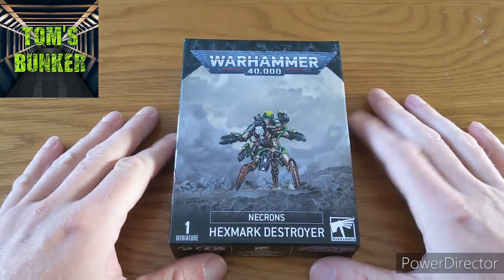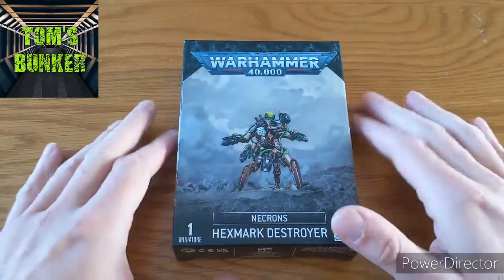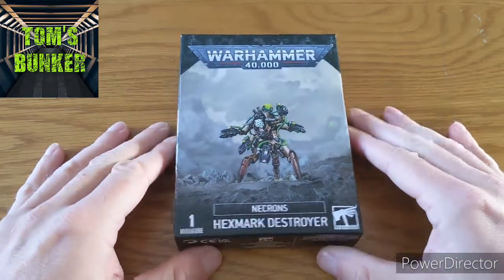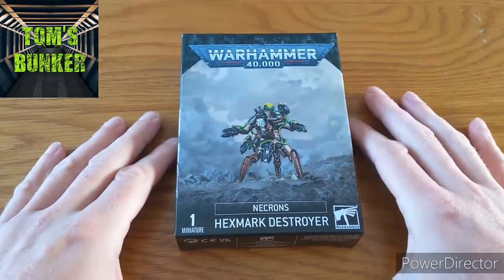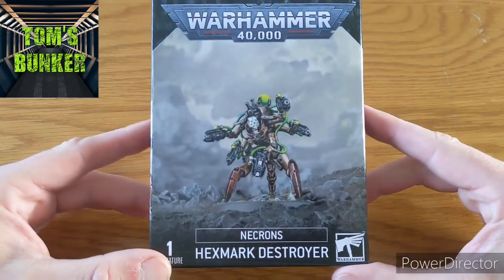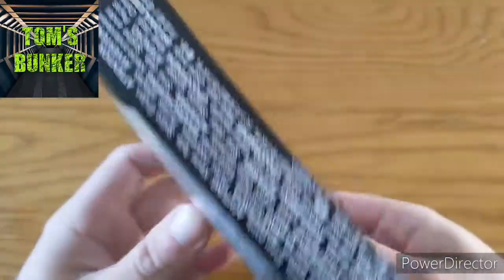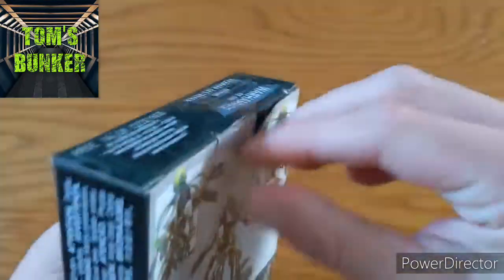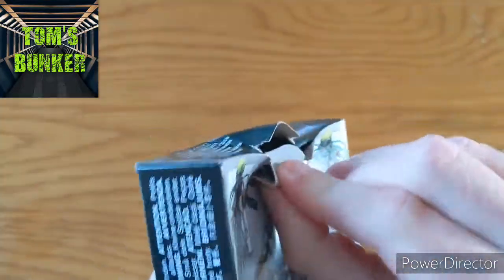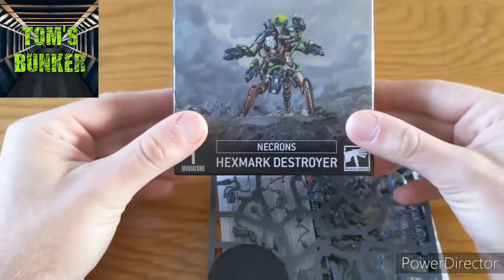Hello and welcome to another unboxing and discussion video. I was in my local store Firestorm having a Crusade game the other day and I saw these chaps on the side and I thought I kind of want to collect everything for Necrons. So I picked up a Hexmark Destroyer. He just looks totally bizarre. Without further ado, let's crack him open and see. I've literally just taken the cellophane off him.